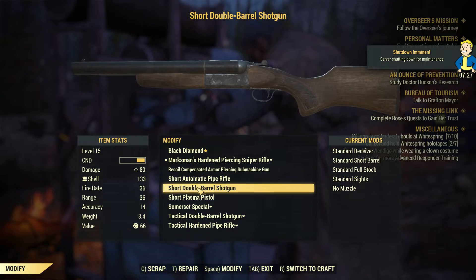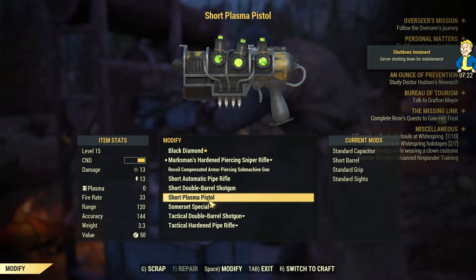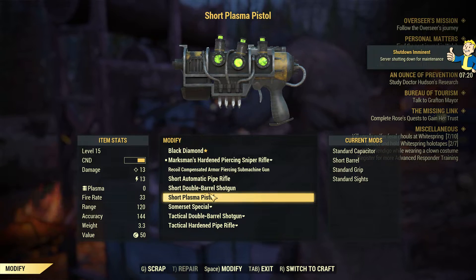Okay, we are shutting down because this is the beta. As for plasma weapons and fusion weapons, I don't recommend them because they use a lot of ammo and ammo is very hard to get.